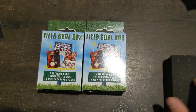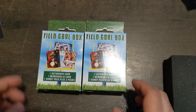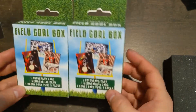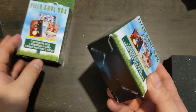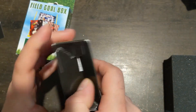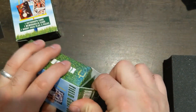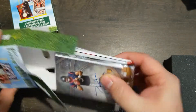Welcome back. I have gotten two Field Goal boxes here from Target today. It says one autograph card, one memorabilia card, one hobby pack, plus three packs per box. And always when you're looking at these, make sure that somebody really hasn't messed with them. You can always kind of poke through here, but they can't even get through that. These are, I believe, $14.99 a piece.